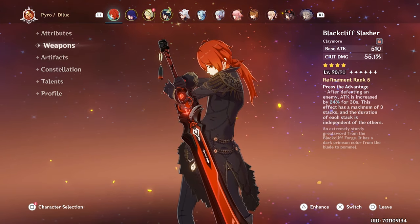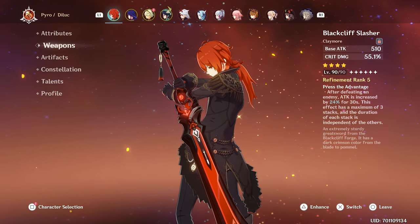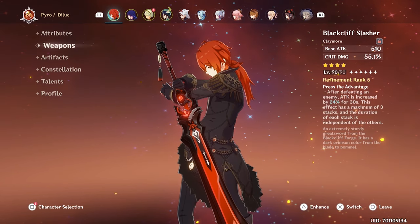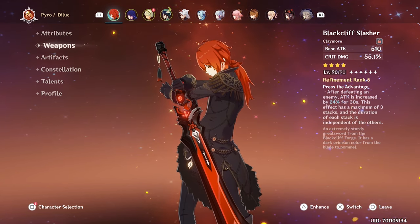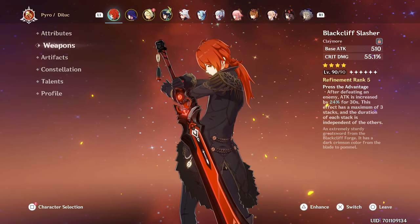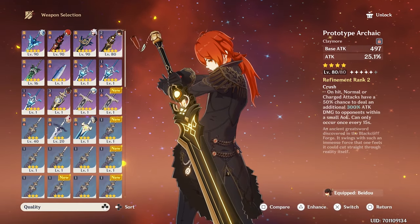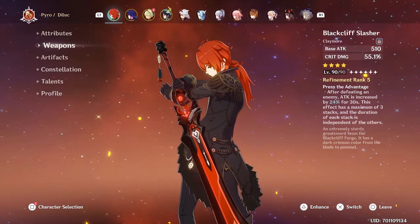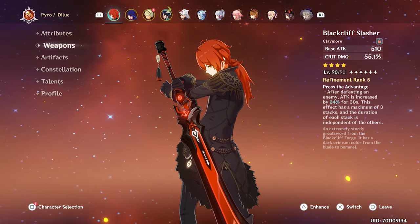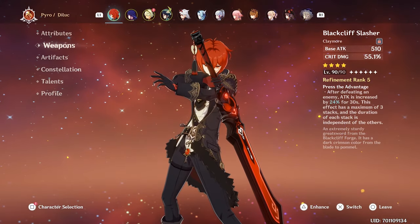For the weapon, we are running the Blackcliff Slasher R5. I'm a big fan of this weapon. It is sort of free-to-play friendly since you can get it via the star glitter cashback feature — when you pull, you can buy it from the shop every other rotation, and that's how I got it. I'd say it's semi-free-to-play friendly. I'm specifically using the Blackcliff Slasher for the crit damage and the skill. I'm a big fan of the skill on this weapon, and aesthetically — look at him. Look at this man.